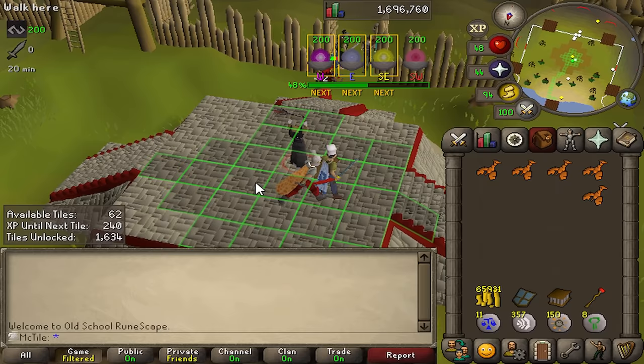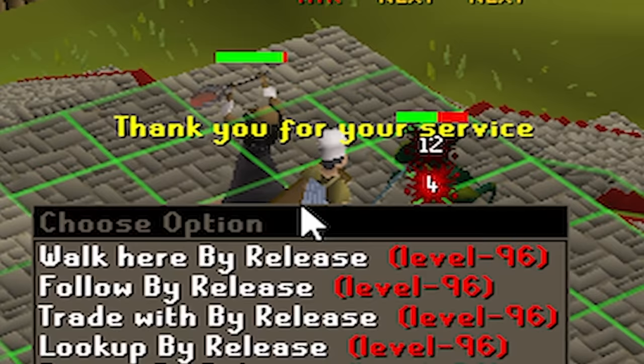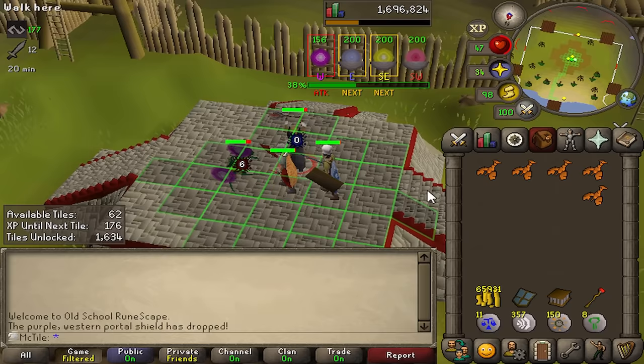Holy shit, I haven't played this game in years. These are the only tiles I've unlocked — I can literally only protect the void knight. Go do damage to the portals! I need you to carry. I don't trust you to stay here by yourself — you've got a chef's head on. I can't trust you to keep this guy alive. What would you do if I wasn't here right now?